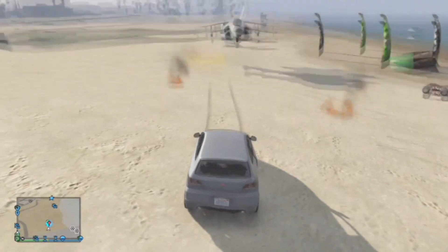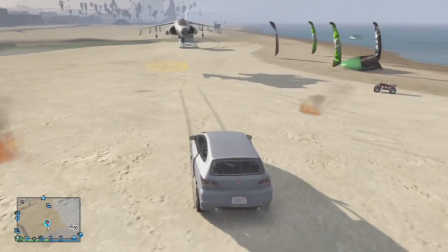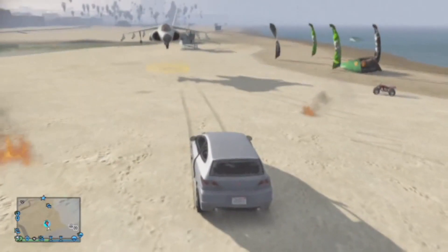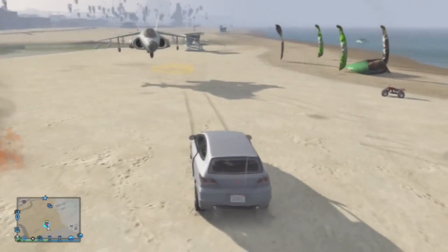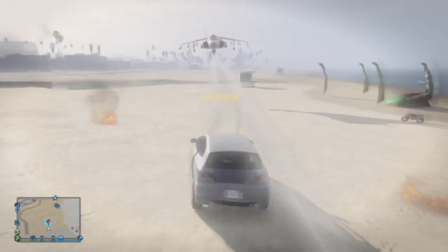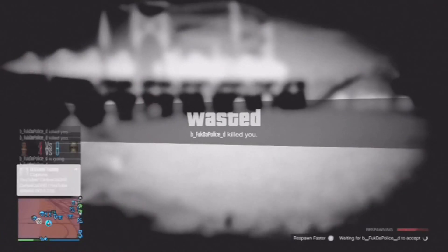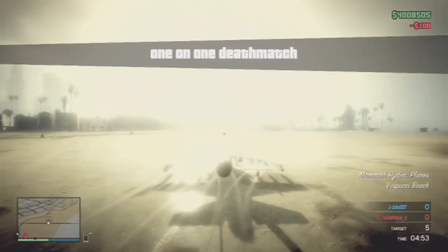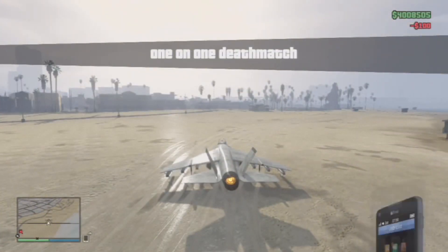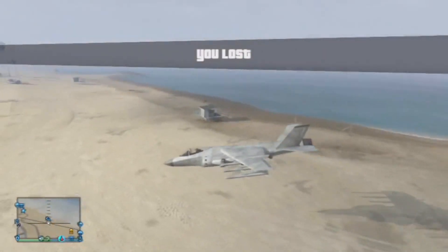To do this glitch you will need a friend, because you're going to duplicate the vehicle to them. If you want them to duplicate to you, you're going to want to have them in a Pegasus vehicle — like the tank or Hydra. My friend is using a Hydra and he's just going to want to kill me. While I die, I'm going to send him an invite to a deathmatch, and he needs to accept it before I respawn. Once he accepts it, when you respawn you should spawn in the Hydra that he duplicated to you, but you won't be able to move.